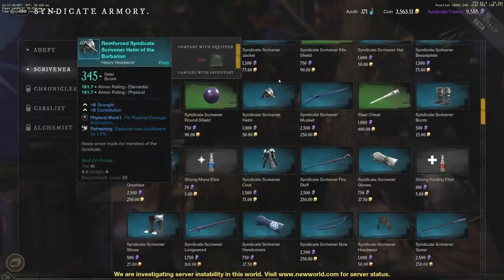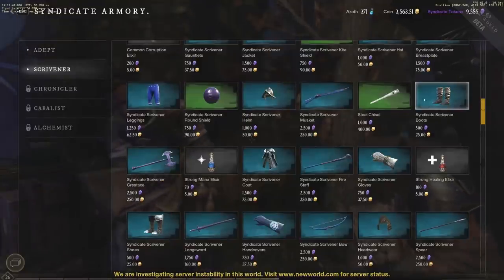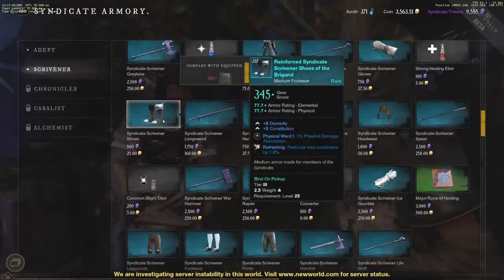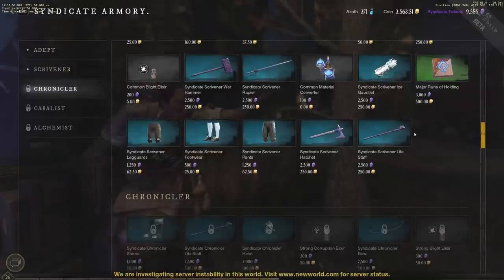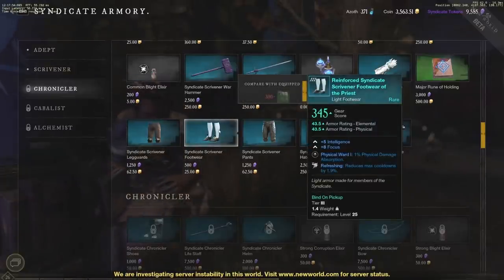Let's say I'm running rapier and musket. One thing you can do is go for a light armor set. If we jump through here and take a look at some light armor — there's heavy, then medium, and further down we see light footwear. Let's say we want one of these light footwears, but it has eight focus and five intelligence, so not very solid for a dexterity build — or so it seems.